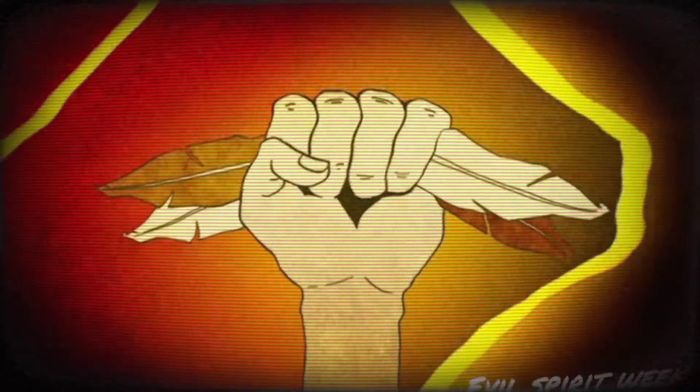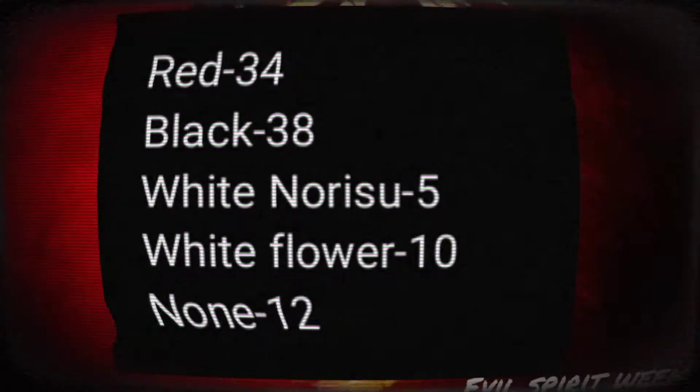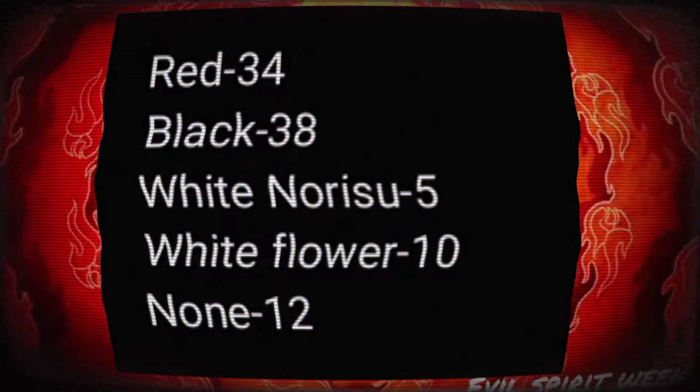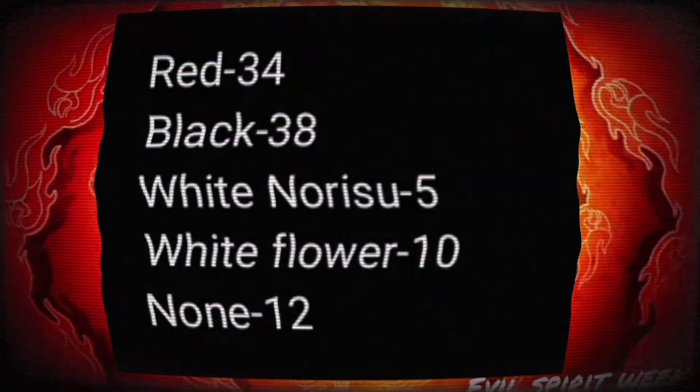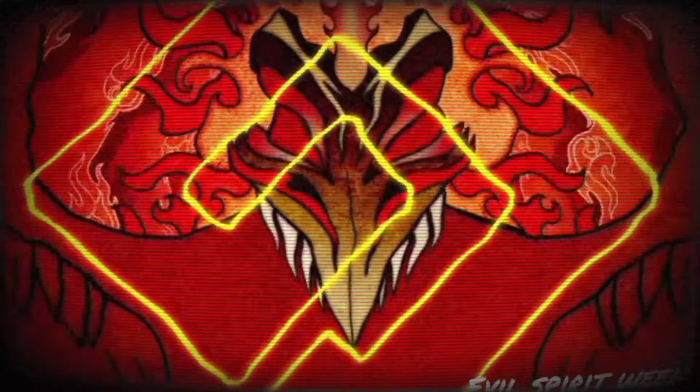The exact amounts are: 34 that had the red symbols, 38 that had the black symbols, 10 that had the white symbol with the flower in it, and five that had the white symbol with the Narissue 9 symbol in it. There were also 12 episodes that didn't have a symbol at all — he just popped into the Namacon, or it showed something different entirely.